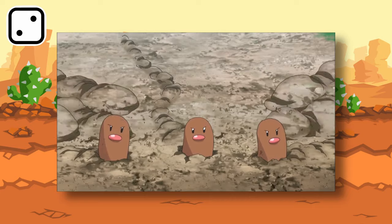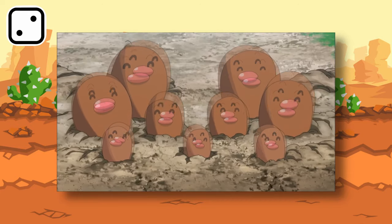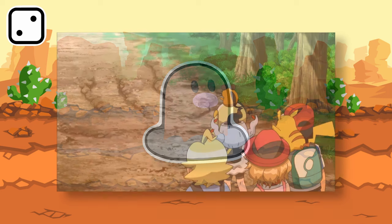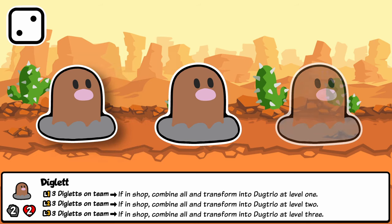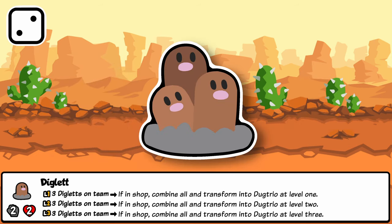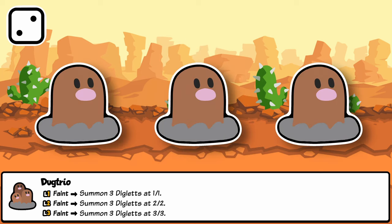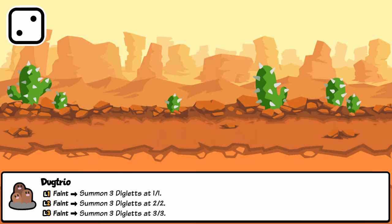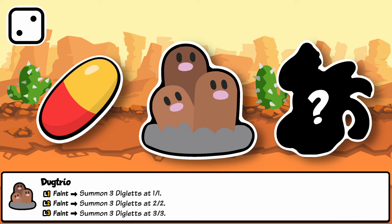Diglett is a small ground type Pokémon which is always partially underground and no one knows what they look like below. It evolves into Dugtrio, a trio of Digletts. In Sap, Diglett exists as the first part of the transformation archetype — when three Digletts are on your team in the shop, they combine together to form a Dugtrio. Dugtrio, on Feint, summons three Digletts with greater and greater stats. This compacting summoner is an early source of a lot of summons, and Dugtrio works well with any summon enabler like Horse or Sea Turtle, and can be pilled in the shop to farm transformations.